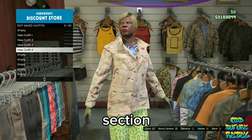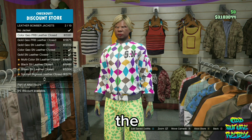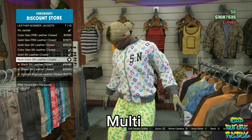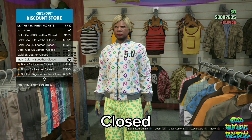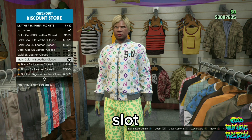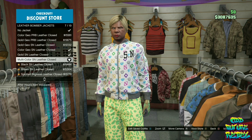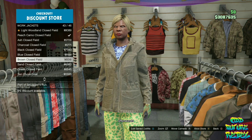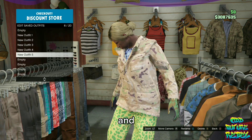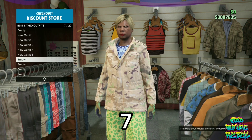Go over to the top section, go over to the leather bomber jackets, and purchase the multi-color SN leather clothes. Save this as an outfit on slot number 6. Stay at the top section, go over to the work jackets, and purchase the peach camo clothes filled. Save this as an outfit on slot number 7.